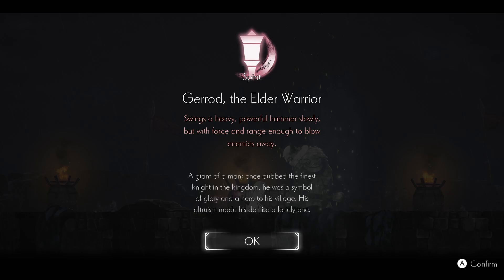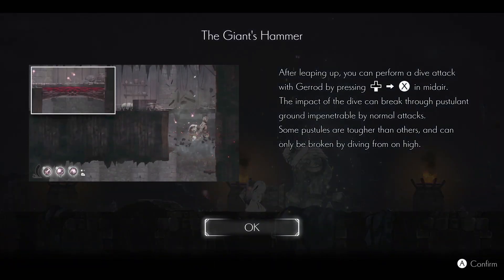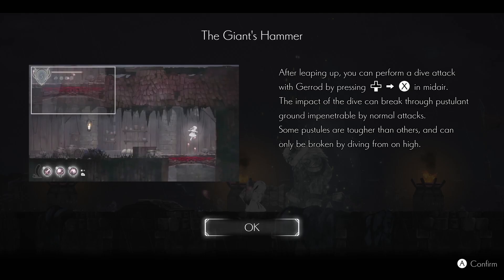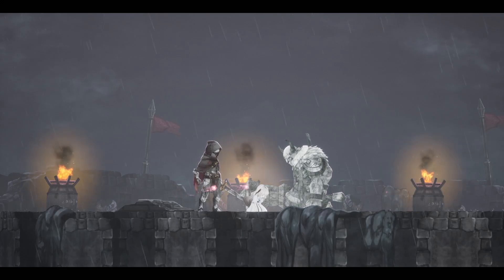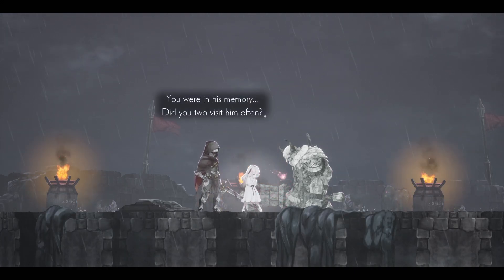Swings a heavy powerful hammer slowly, but with force and range enough to blow enemies away. A giant of a man, once dubbed the finest knight in the kingdom — he was a symbol of glory and a hero to his village. His altruism made his demise a lonely one. Giant's Hammer — while airborne we can ground pound, I'm pretty sure is what that means. Elder warrior Gerard dives and unleashes a shockwave upon landing, can break Pustulent ground. The greater the height, the more powerful the shockwave. The impact of the dive can break through Pustulent ground impenetrable by a normal attack.